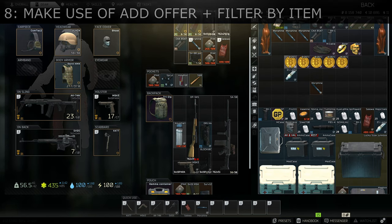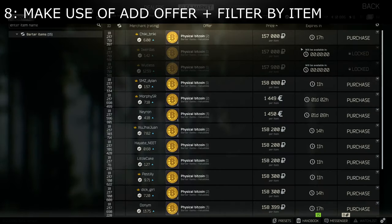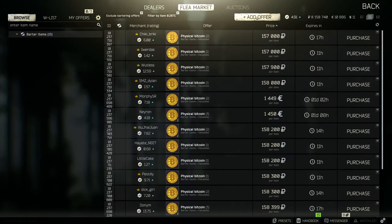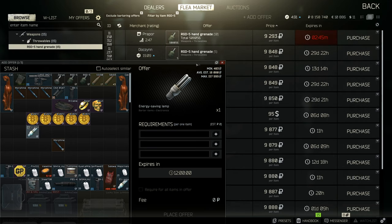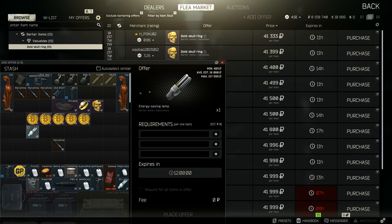Finally, check current listings and prices of your items directly from the flea market screen via Add Offer and Filter by Item. As long as the items are not in cases, this means you no longer need to go back to the character screen to select an item and check their price on the flea market.